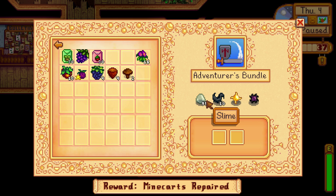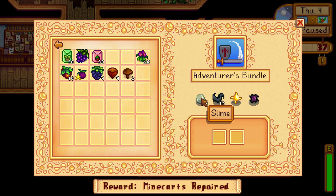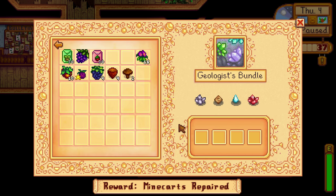The adventure bundle requires 99 slime, which takes a little time to gather, 10 bat wings which are easy enough to get, solar essence, and void essence. As you go deeper in the mines, ghosts drop solar essences and voodoo shamans drop void essences quite a bit, and you only need two of each. You'll probably end up with the 99 slime and 10 bat wings first. Note that the wizard loves these items if you want to build friendship with him.